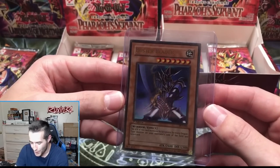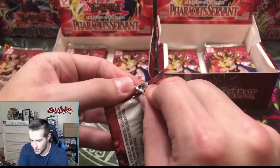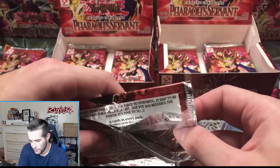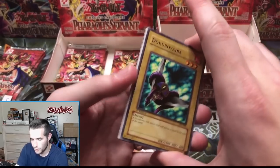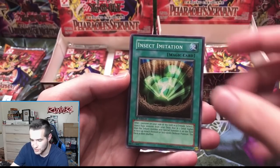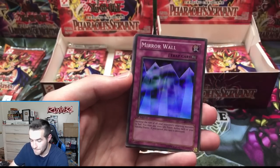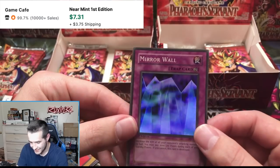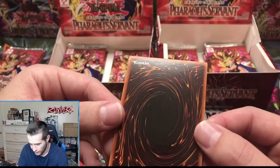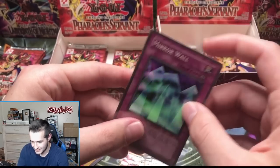Look at that — first edition retail. There should be two ultras — who's on the wheel? We've got five people on the wheel so far. Dokuro Yaiba, Dark Bat, Insect Imitation, Attack and Receive — and Mirror Wall! One of my favorite supers. Centering looks really good on this one, got some scuffing on the back but pretty good overall.